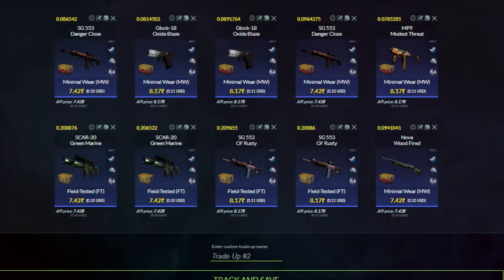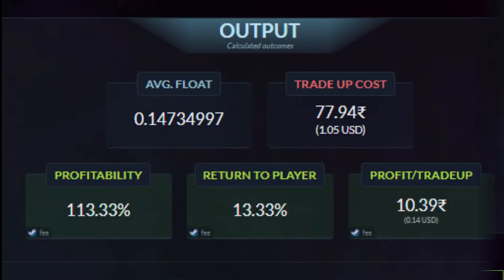Welcome to my channel. Today we're going to do two trade-ups for the new Fracture case in CS:GO. For the first trade-up we have six minimal wear inputs: two from Shadow case and two from Fracture case as field tested, and the rest from Danger Zone cases. The average float should be around less than 0.15, and profitability will be around 13%. Cost is around one dollar or 77 rupees.